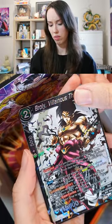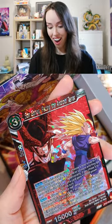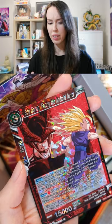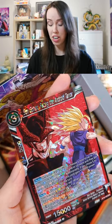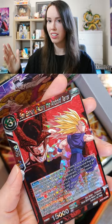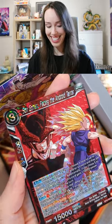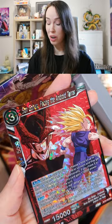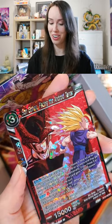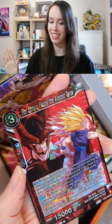Oh, that's a sick Broly. Wow. These are the special Gohan cards — I don't even know what you call them, but I know that there are six of them. They're all depicting Gohan's journey. This is sick! And I'm so happy that the one I got is SS2 Sun Gohan from the Soul Saga, because that is my favorite version of Gohan, hands down.